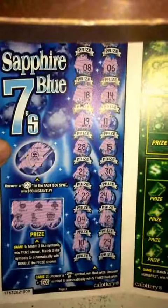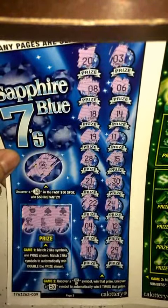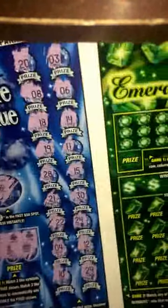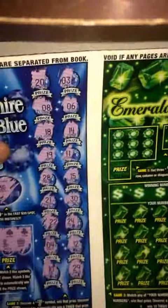29 — it looks like we got no luck on this side either. You guys can see there, no lucky sevens or no 5x, so this side's a loser also. We're gonna move on to page four now — stay tuned for the next video.